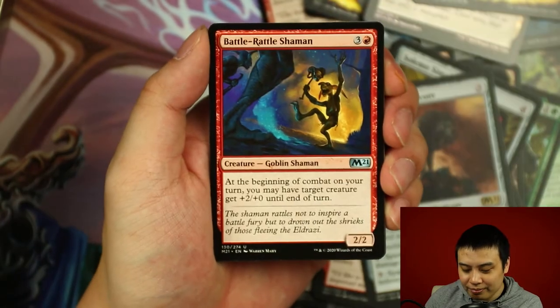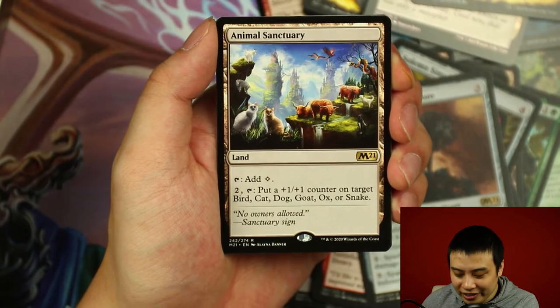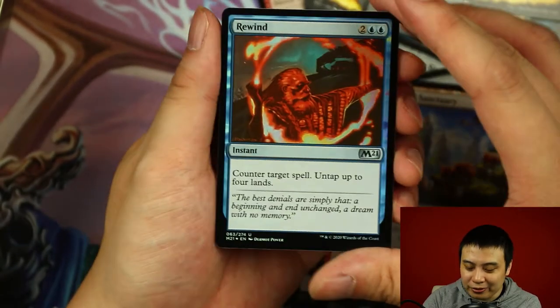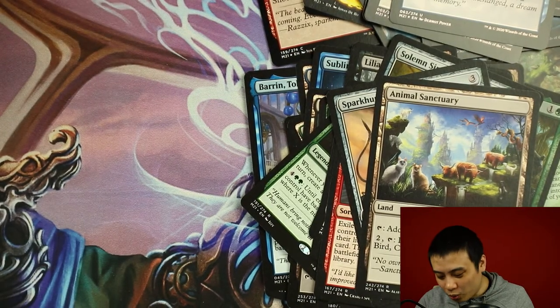Carrion Grub, Unleash Fury, Battle Rattle Shaman, Witch's Cauldron. Animal Sanctuary as a rare. And a foil Rewind. Wow.